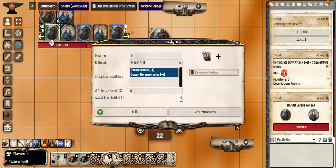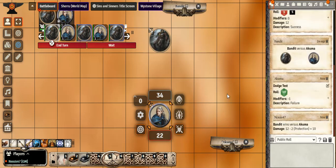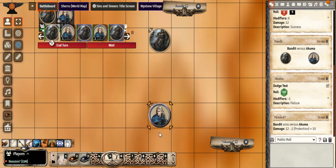This player character doesn't have that ability, so they need to dodge. They hit Dodge — same deal: any encumbrances are listed in the modifiers and can be toggled on or off. Defensive Posture is a special ability this player character has, so we'll click that on. We roll the defense to see if the player character defends — if not, they take 10 damage. We go down to the life points and do a minus 10.